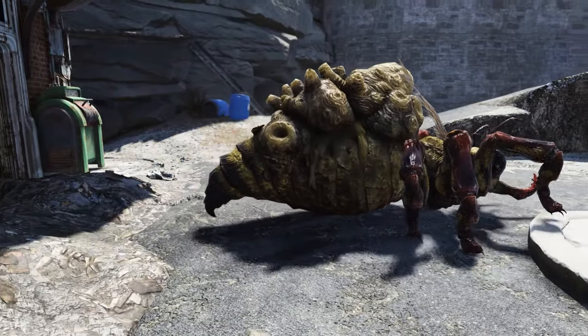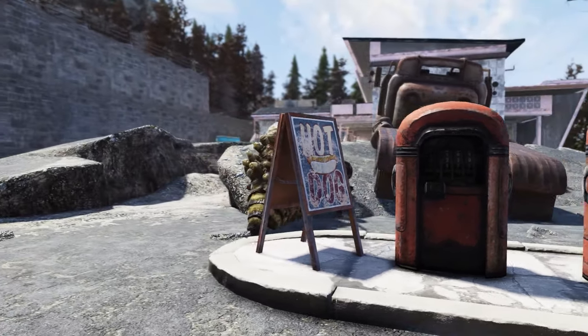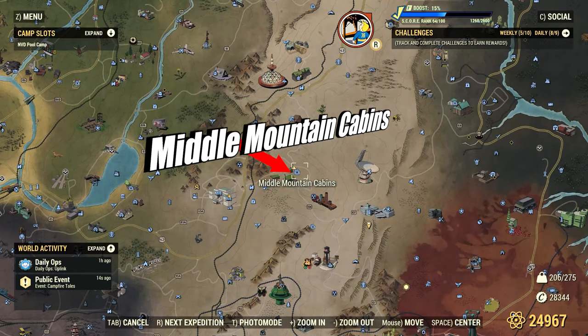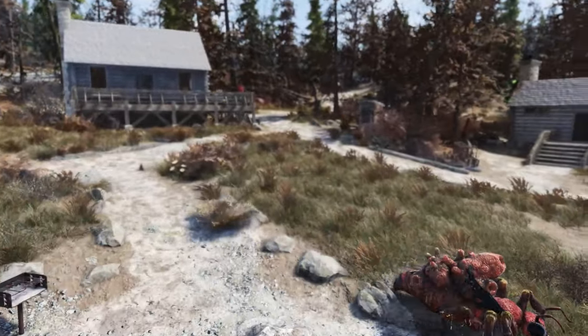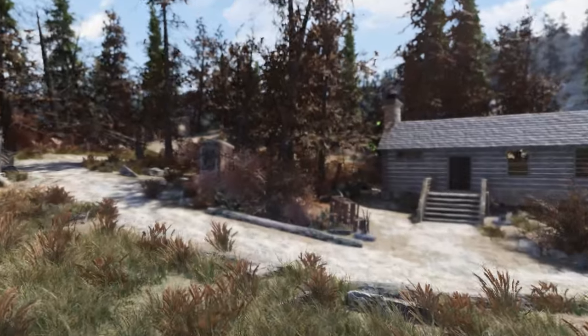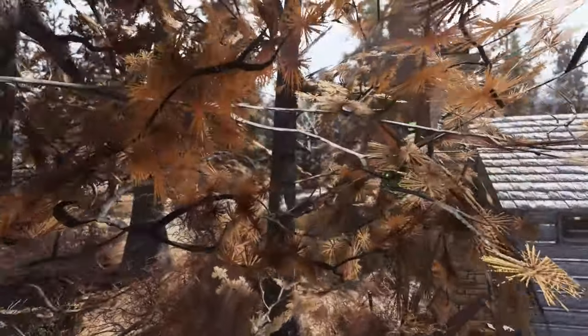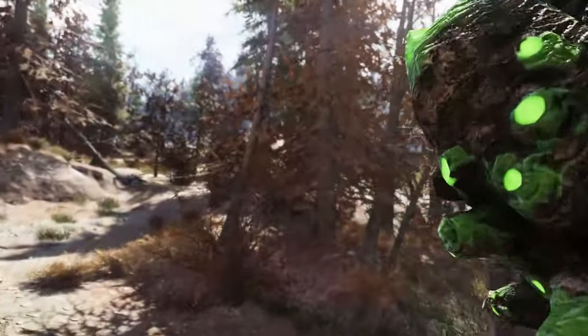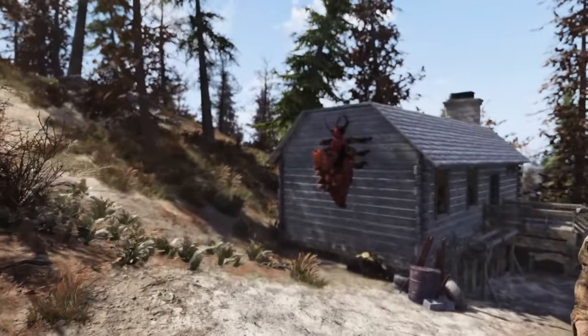Since we're so close to Seneca Rocks Visitor Center, we might as well jump over to Middle Mountain Cabins where there's a possibility of up to three honeybees spawning. If you get here and there's Yao Guai or scorpions running around, you're going to have to server hop or move to the next location. Otherwise, you'll see one walking around in the front and the other two located on the sides of buildings just kind of hanging around.